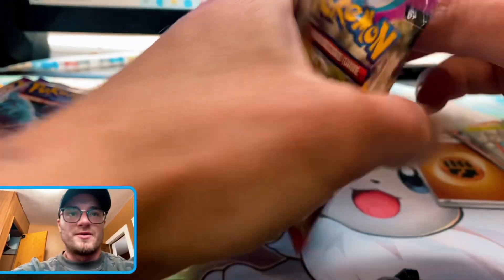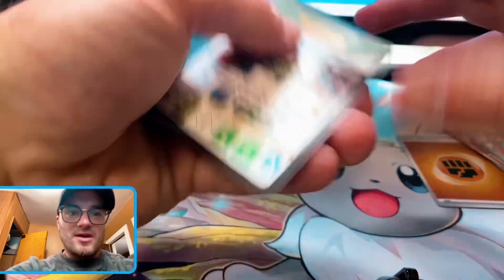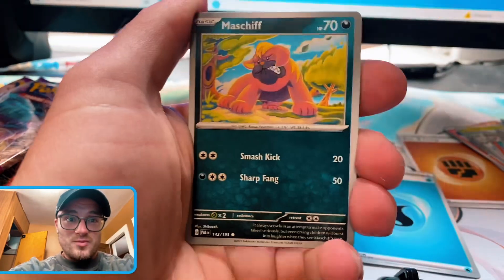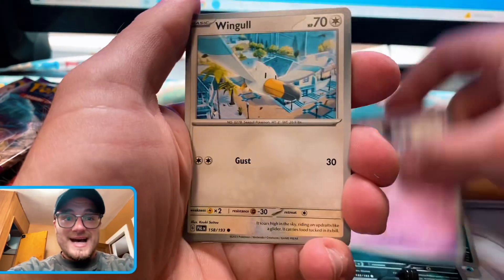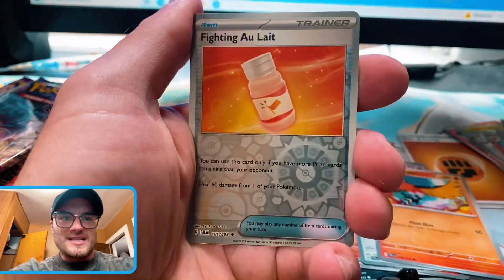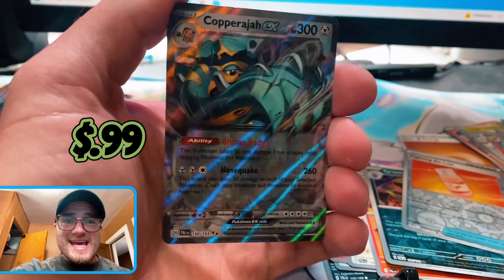Skeledurge pack art. I'll tell you all what though — I had better luck with the three-pack blisters. Your boy was going crazy. Your boy pulled two golds out of six packs and a Full Art Dendro — come on now. I'll put that link down in the description. Yeet — we get Copperajah EX, boy!